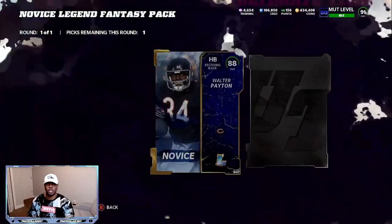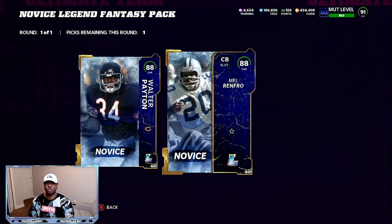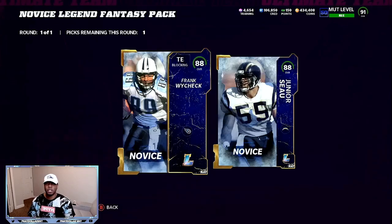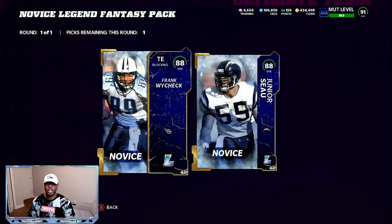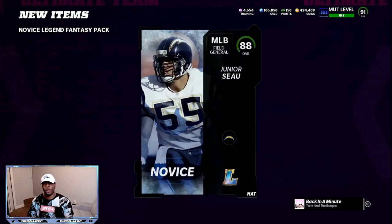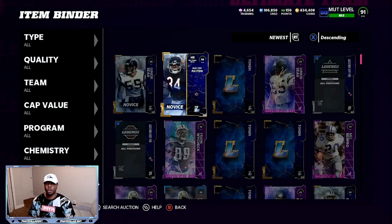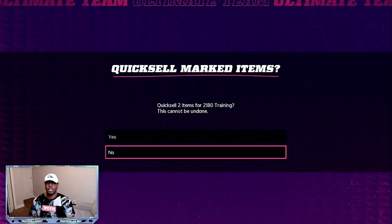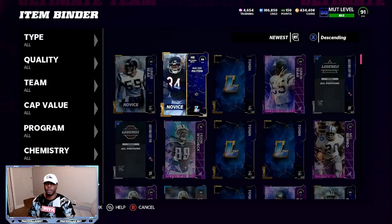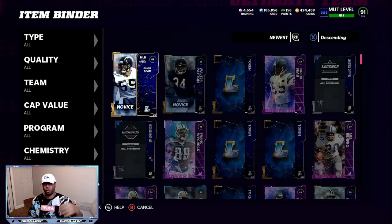You go in here and pick two different legends that you want — either the 88 Walter Payton or the 88 Mel Renfro. Walter Payton will probably be more expensive, so I'm going to take his 88. For the second pack, I'm going to take Junior because his legend set is more expensive than Frank Wycheck. You can also go to your binder, take these cards, and individually do them for training — they go for half value, so each card gives you 1,090 training if you don't want the 88 overalls.